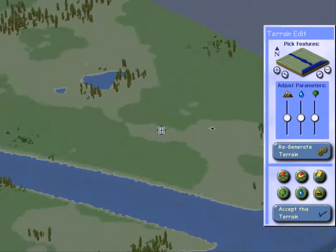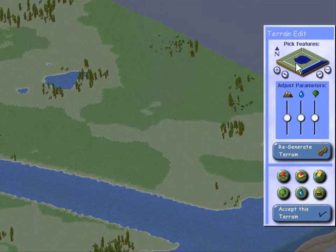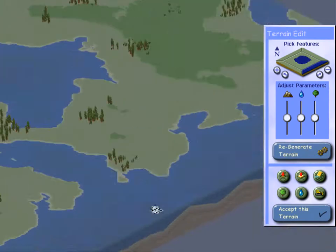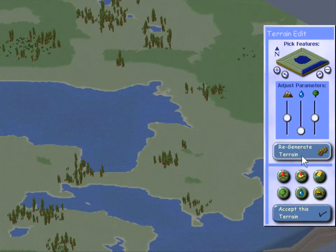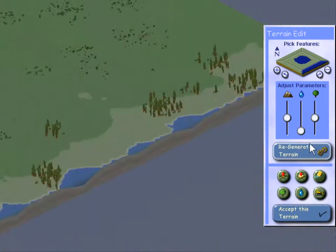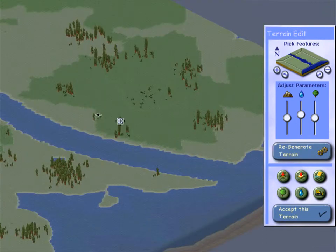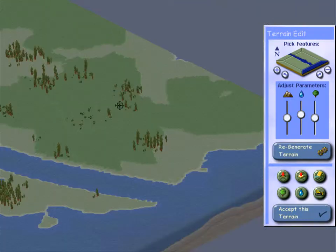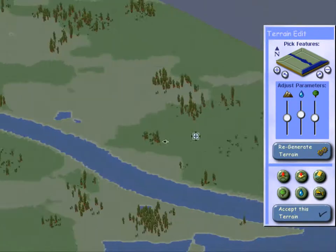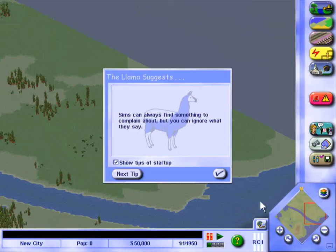I'm going to do it like, I don't know, like a lake. I actually like lakes. So I'm going to have a lake in the middle but I'll just make the water go down a little bit. That's way too little water. We could do a river. Yeah, rivers would be fine. This would actually be perfect. I'm going to accept this terrain.